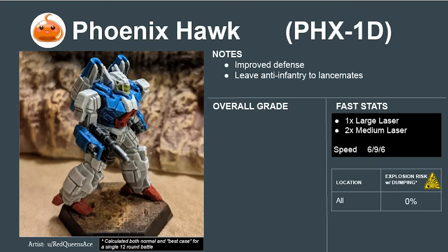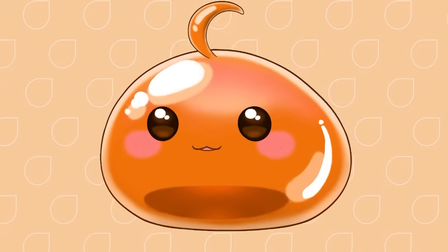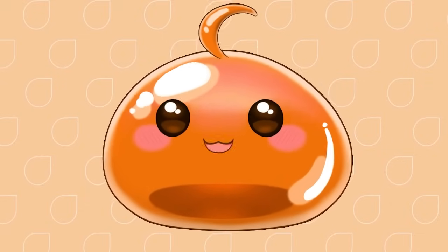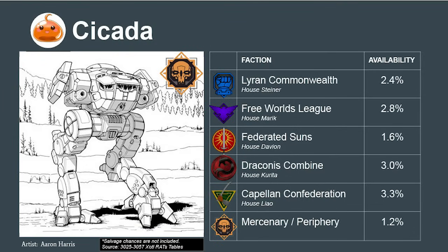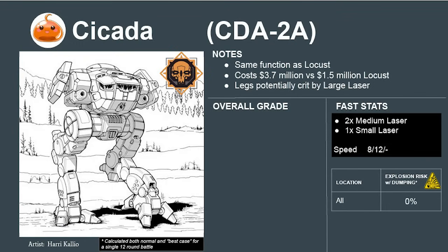The Davion 1D variant has better heat management, allowing it to fire its large laser more often, and doesn't have ammunition in its center torso. It's an overall better design and rates to an A+. Unfortunately, the next few mechs simply lose to the ultra-efficient Locust. The Cicada does the same job as the Locust but costs twice as much. Its legs can also be crit by a single large laser shot, something the Locust is protected from. There's really no reason to spend money on this mech. It rates to an F.